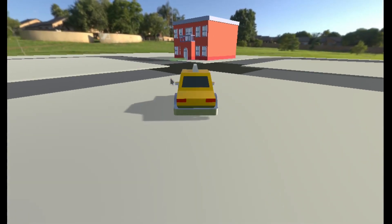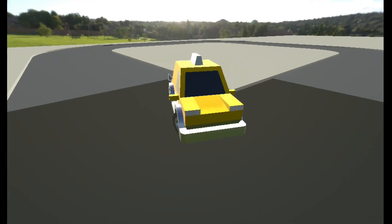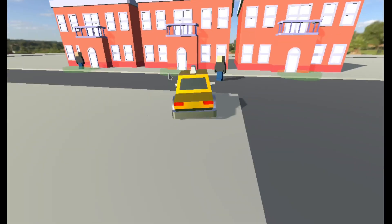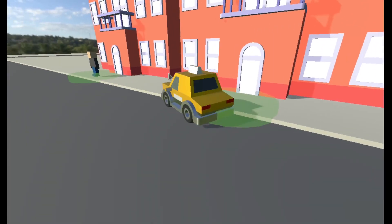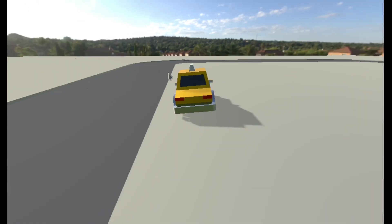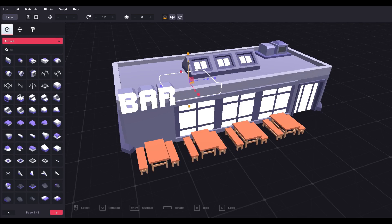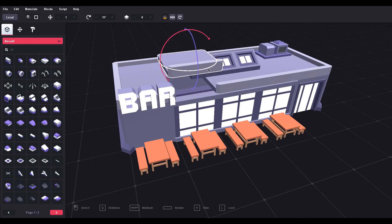I then needed some scenery so I downloaded Kenny's 3D road tiles and blocky character packs. I had a lot of problems with the road tiles - weird things like missing triangles and inverted normals. But this is a game jam so there was just not enough time to sort them out - I used them anyway. To complement the low poly look, I created some basic apartment buildings using Asset Forge, which is an awesome tool that allows you to quickly create 3D objects from pre-built blocks, a bit like Lego.